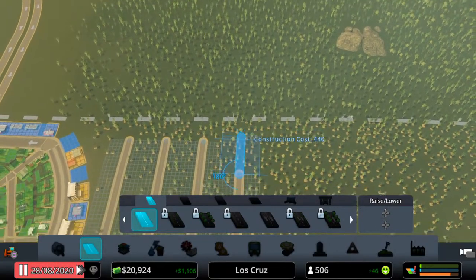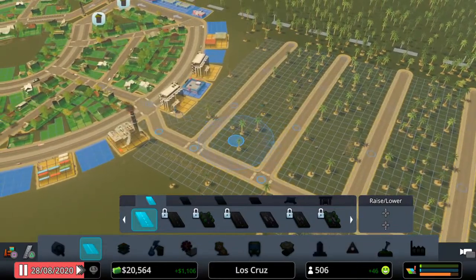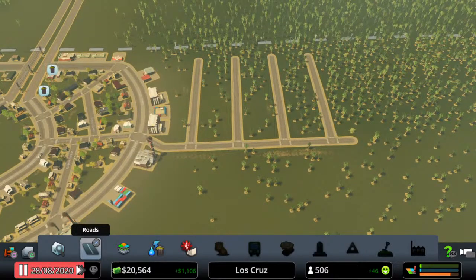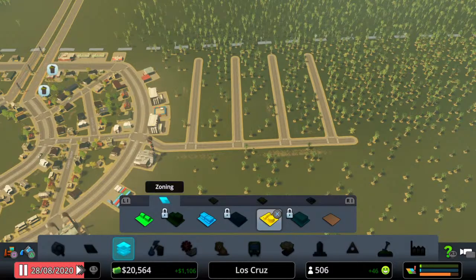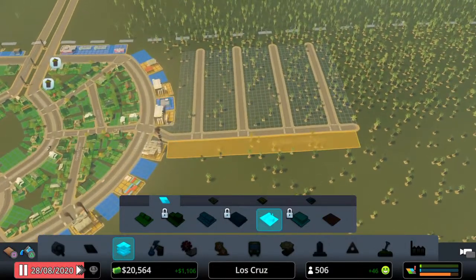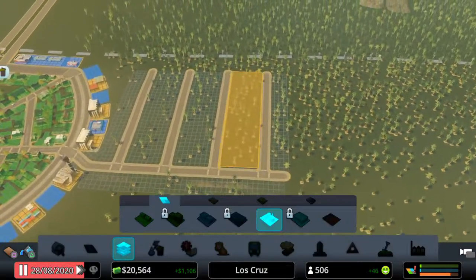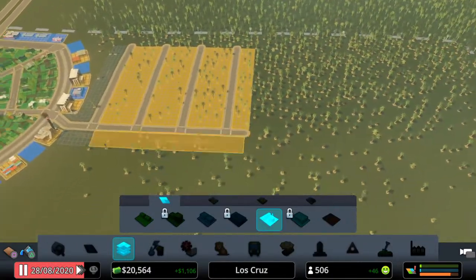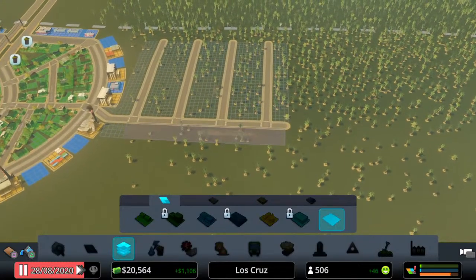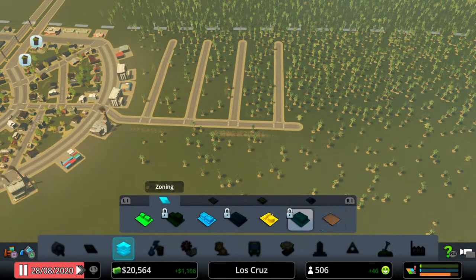I'm going to make it the right length because otherwise there's no point. We've added these extra roads — they're only small roads so they can only have low density buildings on them, that's absolutely fine. Now we need to zone them so we have a decent mixture. We need a lot of industry, so we'll choose industry and it's just blocking through all these squares — bang bang bang — they are all now industrial. But that's not what we want so we'll delete them and go back to the D-zone tool.